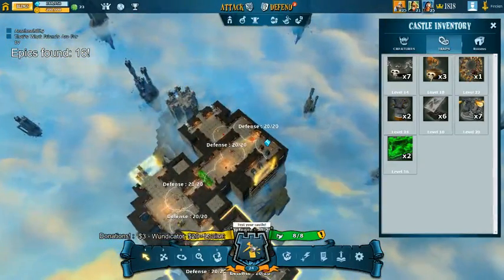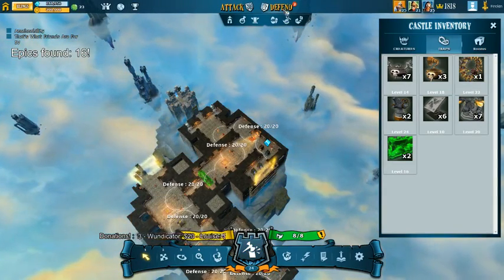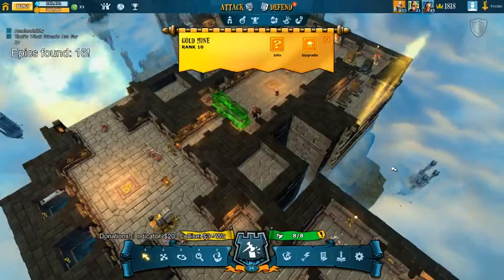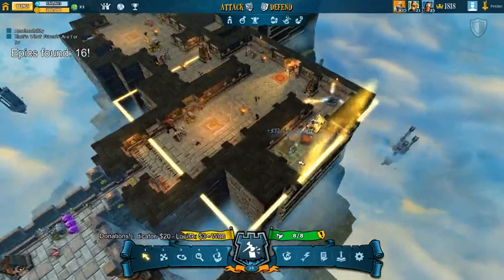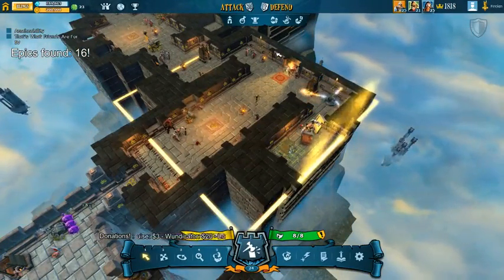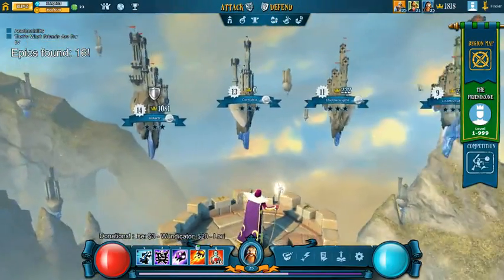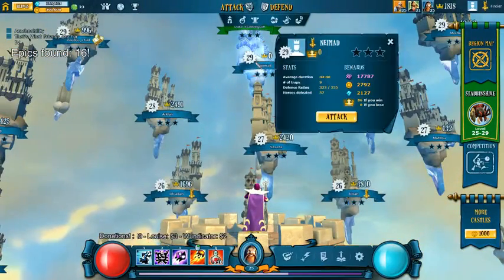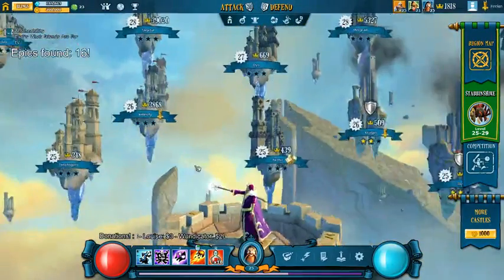So that's the defensive part of it. As you build your castle, you can test it by hitting this button. Now for the fun part - attacking. A way to gain resources is by placing mines. The mines you place as your keep levels up - the higher level keep, the more mines you can have, and you can upgrade the mines to produce more money. This is a steady income of cash but it's not very high. So a good way of gaining more resources is by attacking. I'm going to check the region map here. I can attack up to my own level, which is 25. I can attack higher keeps, but it's going to be very hard to penetrate enemy defenses.